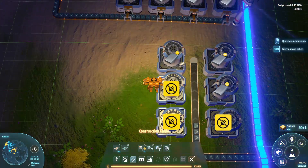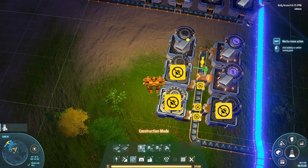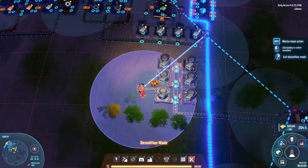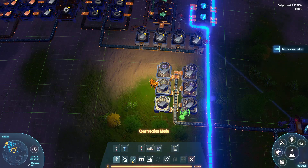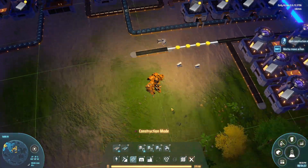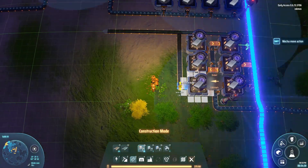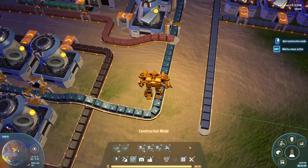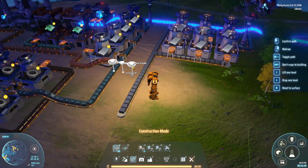We're pretty early in the game still and this is why I wanted to go for solar power right now, because we don't have the capacity to do anything else really. We've got the generators — I think they're called generators — but they're using the crude oil that we're making, and that will eventually run out, so we need a renewable source of power.